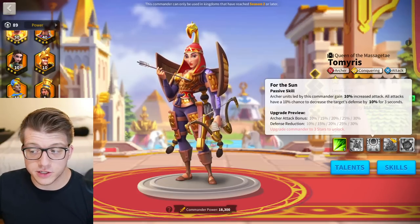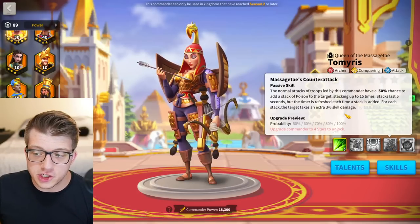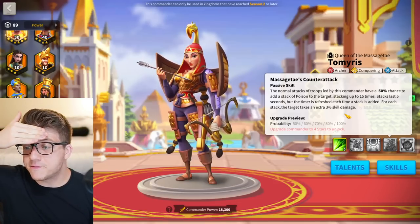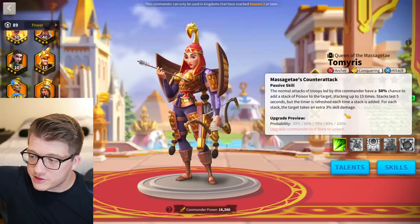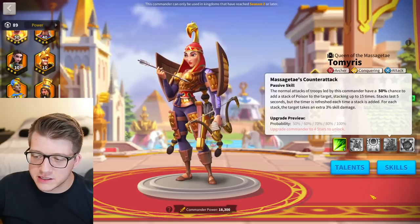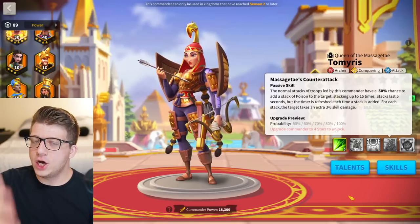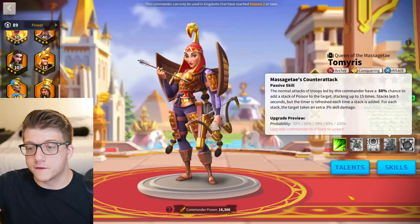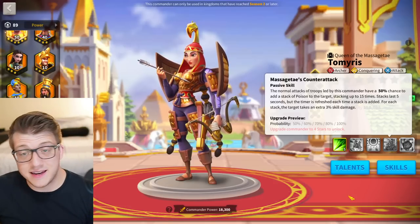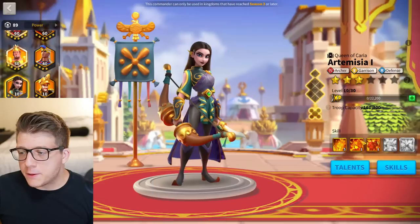The fourth skill at five is where she shines — 100% chance to give a poison stack to the target with each normal attack, stackable up to 15 times, lasting five seconds per stack and refreshed with each new stack. Every single stack makes the target take 3% extra skill damage — totaling 45% increased skill damage. Players still use Tamiris today for poison stacks when swarming a flag, fortress, or rally, making all attackers hit significantly harder.